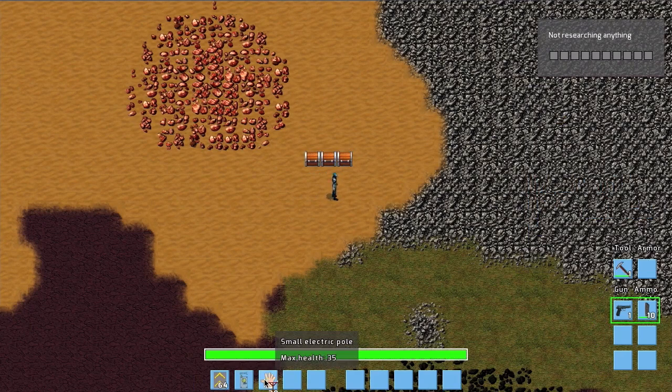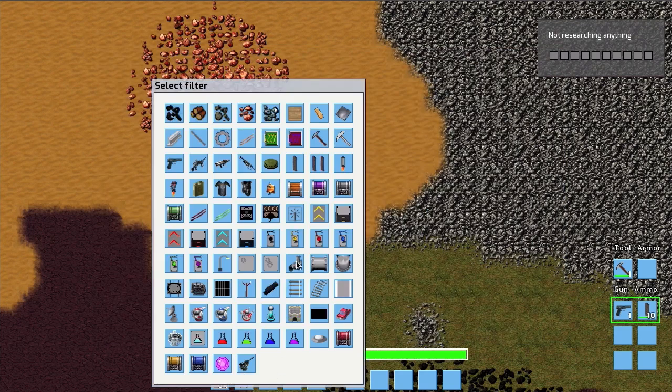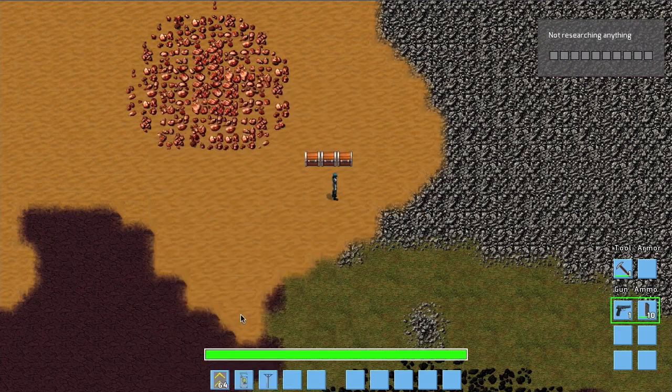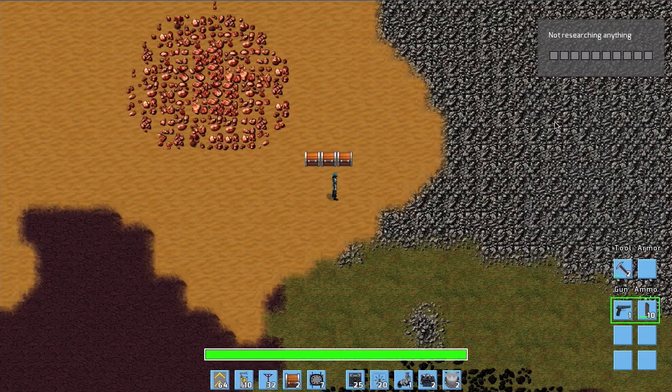Another thing you can use is filters inside your hotbar. The first five positions you use with keys one to five, and the other five with shift-one to shift-five. When you press the middle button you can select what's filtered there, and nothing else is placed in that position. For the first three positions we have locked belts, inserters, and electric poles.